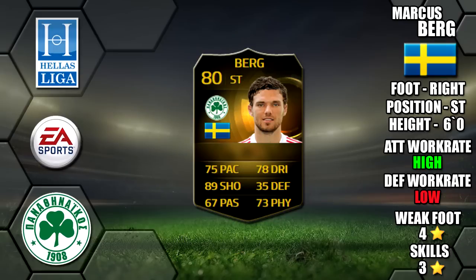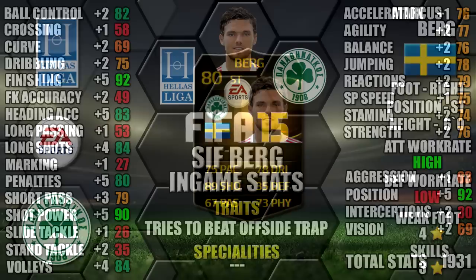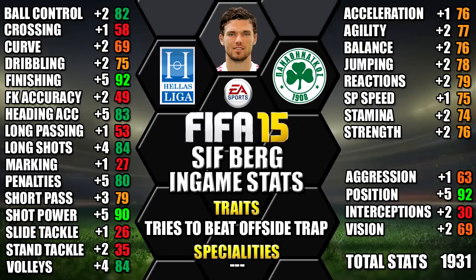Alright lads, today we're reviewing second in form Marcus Berg, who plays for Panathinaikos in the Helas Liga. He's 6 foot tall, right footed, with high/low work rates, a 4-star weak foot and 3-star skills. Looking at his end game stats, he's up to 92 finishing, 92 attack positioning, 90 shot power, 84 long shots and 84 volleys. We've also included all the upgrades over his first in form as a comparison, so you can see each individual stat increase — pause the video now if you want a closer look.